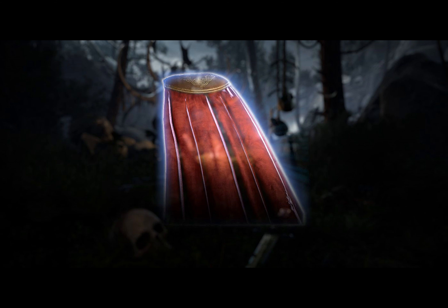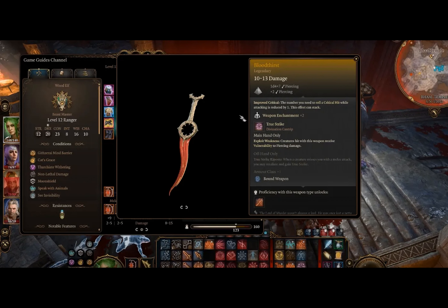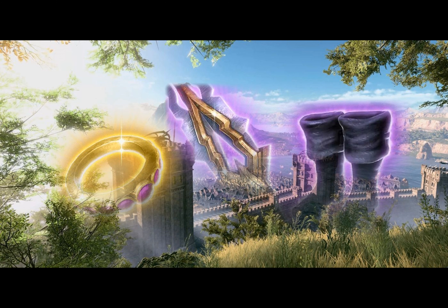Ever wondered which items can give your rogue character an edge in Baldur's Gate 3? In this game, the right equipment can significantly enhance the rogue's abilities, from armor and cloaks to jewelry and weapons. Here are 15 extraordinary items to boost your rogue's performance in Baldur's Gate 3.